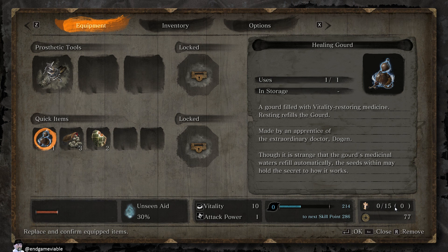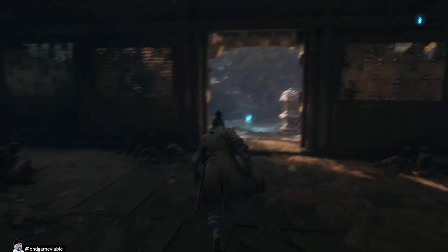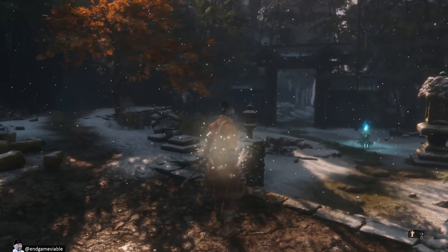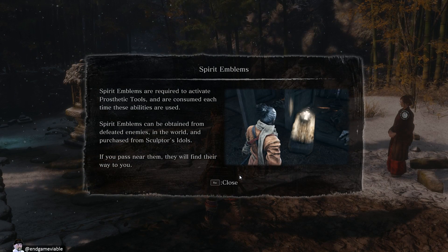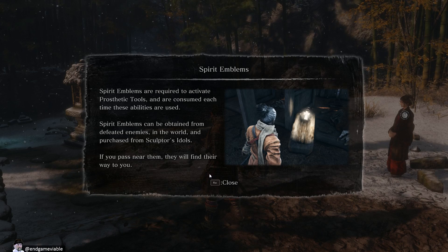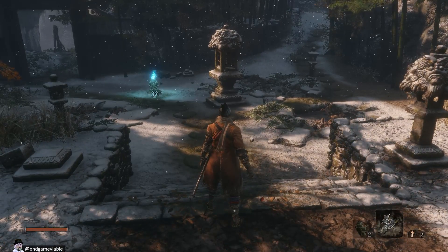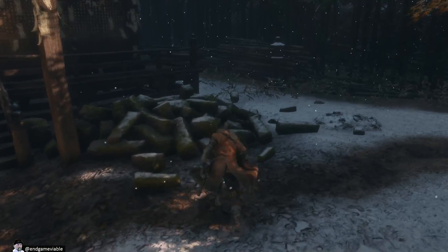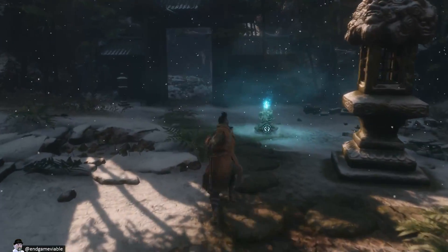If you pass near them, they will find their way to you. Oh I see — so that's what those cross things are. So I have two of them now. They just appeared. Two spirit emblems. Thank you. Thank you, doctor, for your services. So we can purchase them — how much do they cost? Ten. Ten gold thingies per spirit emblem.